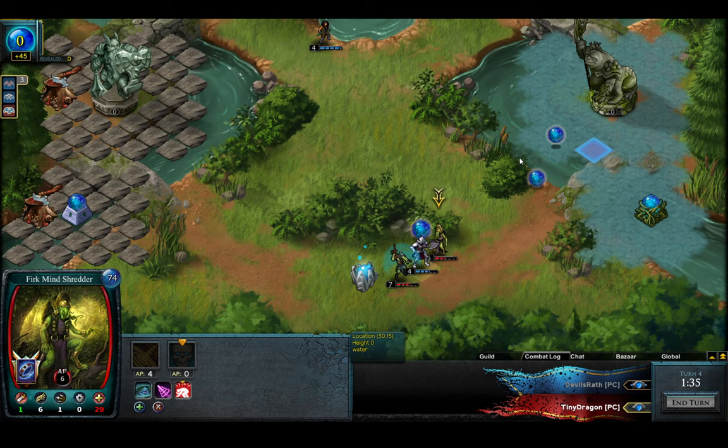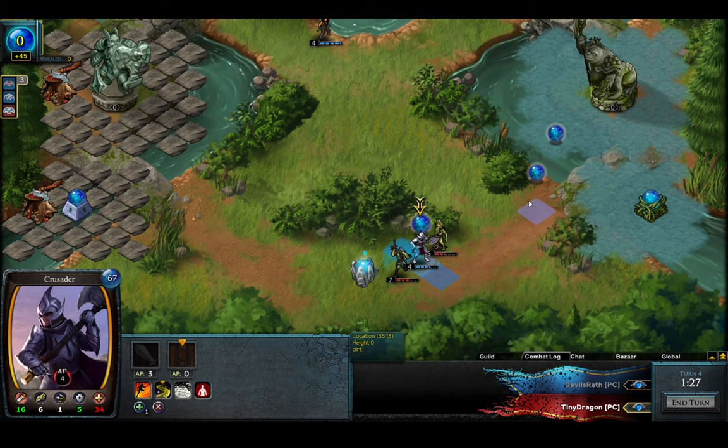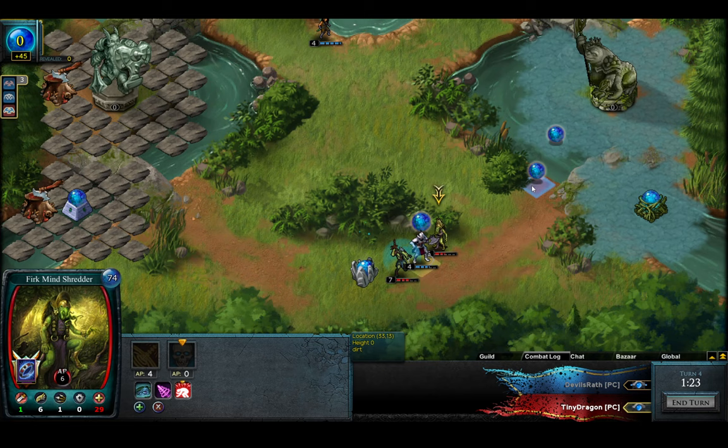So many Nora Globes — three Nora Globes. Because it's FS, I think Tiny is still doing fine. It's two versus three right now on the map. But the thing is, there are three Nora Globes that are all kind of Tiny Dragon's. He can just deploy on this one, take this one, and deploy here to get this one as well.